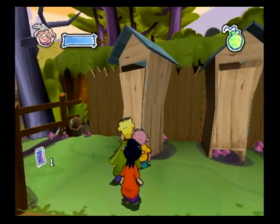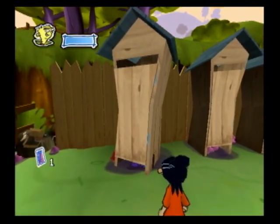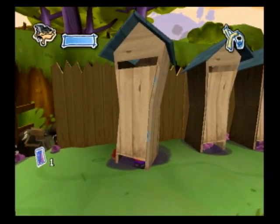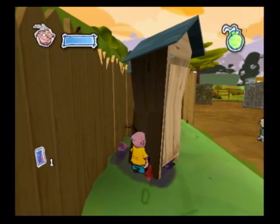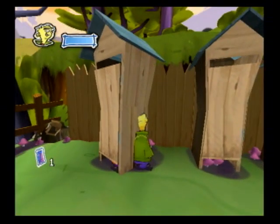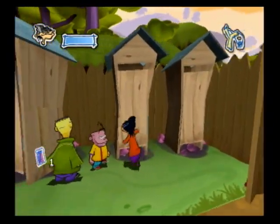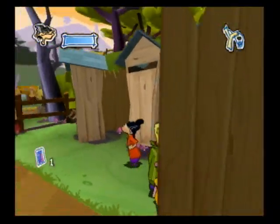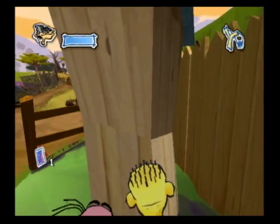This is an interesting glitch. You can walk through the outhouse - there's no solidness to it whatsoever. Let me see if I can try and fit all three of the Edds in this real quick. Eddy's sticking out, let me squeeze him back in real quick. As you can tell, the other two are solid. I guess they just forgot to put some solidness to this one. The only thing I can think of is because these things are seen out in the background, so they may have just forgotten to put a little solidness to it.